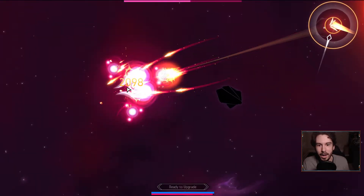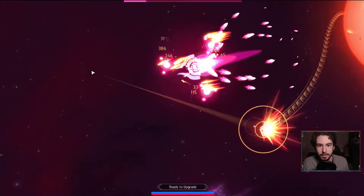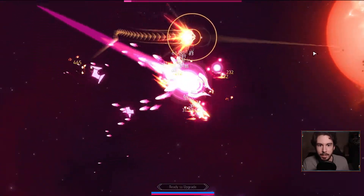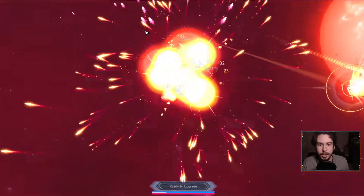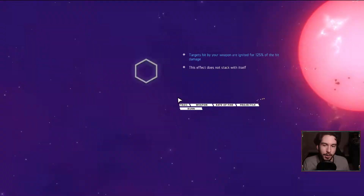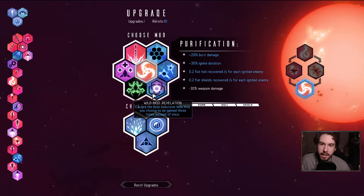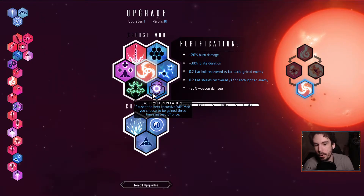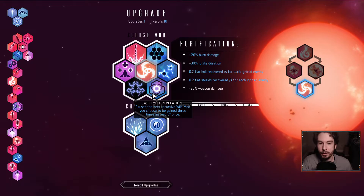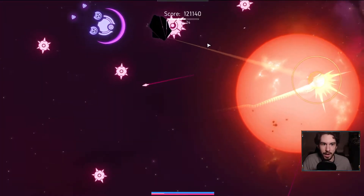This is why I love the Dart Spam build so much — just look at how easy this Scion kill is. It'll be dead before it even gets past the laser phase. Oh, we don't have Terminate. I was like, why isn't it dead yet? It's because we don't have Terminate yet, which, speaking of which, we need that pretty quickly. I think Revelation for Solar Heart or Twin Strikes is something I just want to keep around.